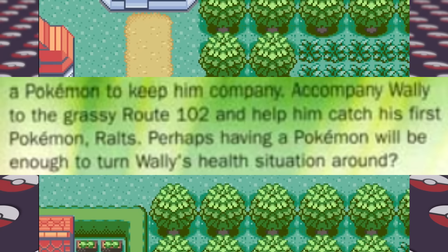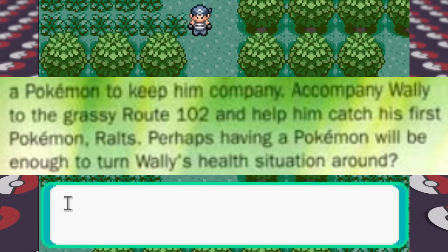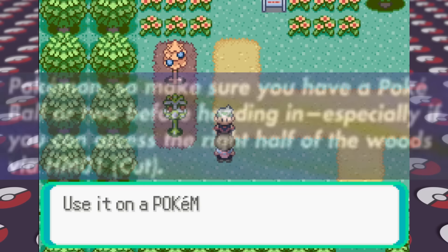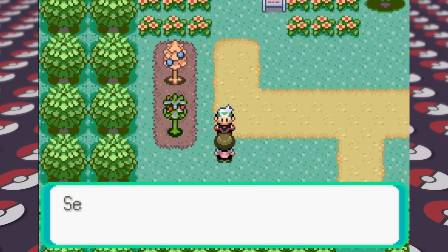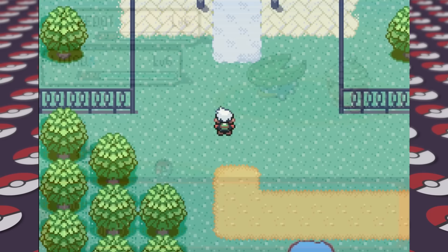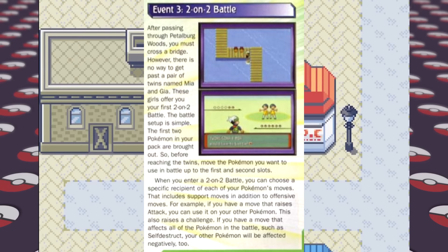From here we go through Petalburg Forest with a Pokeball or two, and meet Team Aqua along the way. After dispatching the Team Aqua grunt we're awarded a Great Ball, and make it to Route 104 where we have to flip back a couple of pages again to get the Wailmer Pail and the TM for Bullet Seed. Continuing along, we have our very first double battle of the game, which the guide details quite well by explaining how double battles work. After defeating them, we head into Rustboro City.